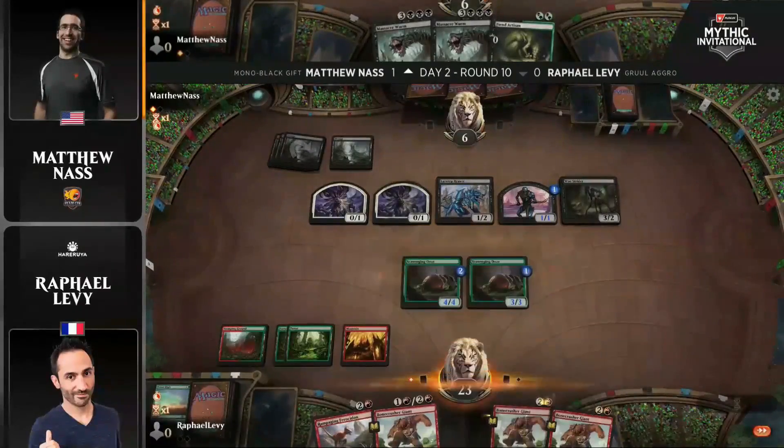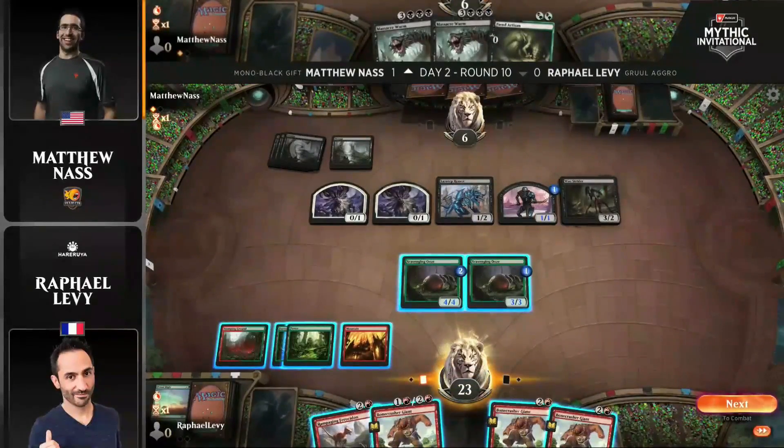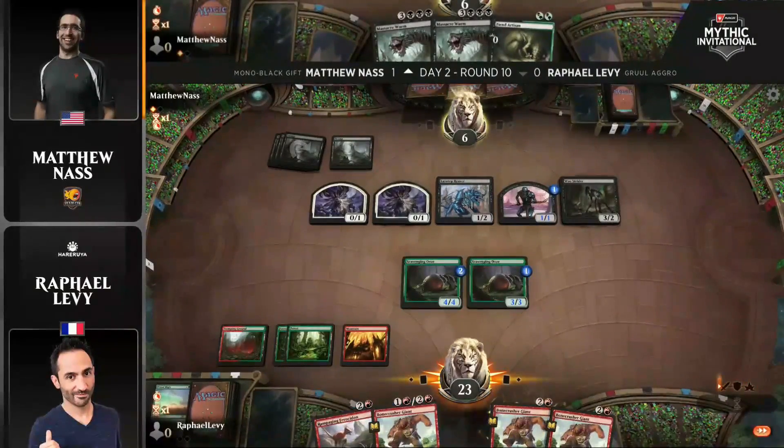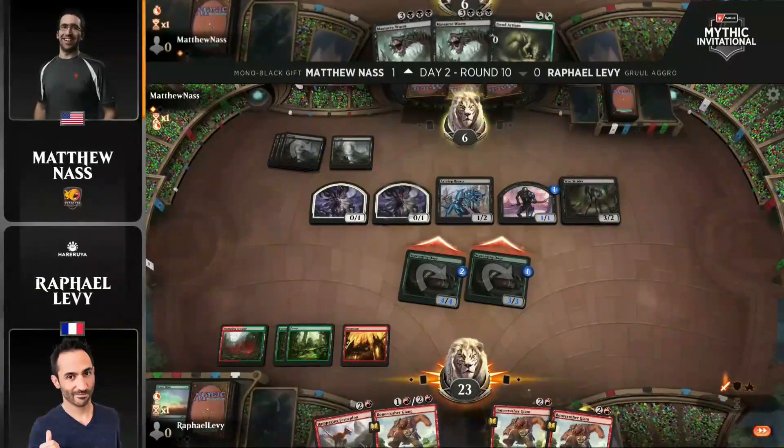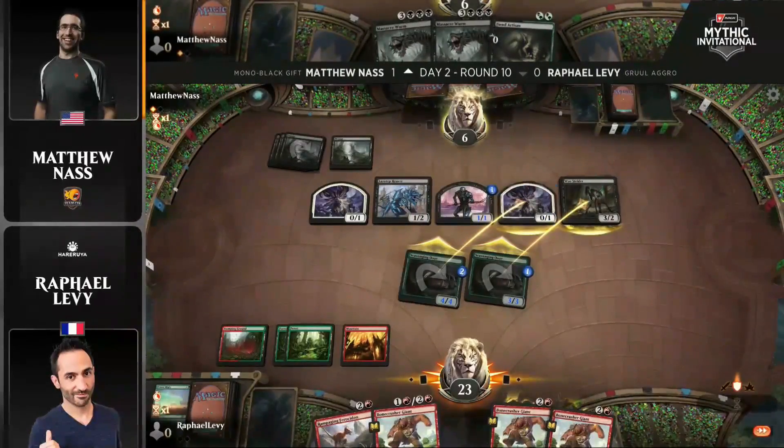Going to need even more blockers here. Didn't get a land, so unfortunately the Massacre Worm is even further away. Another copy of Bonecrusher Giant is a little bit interesting for Raph, insofar as it can go upstairs. We've got a couple different options with that card, and we've already seen two Oozes to great effect. But this game is all built around Scavenging Ooze right now.